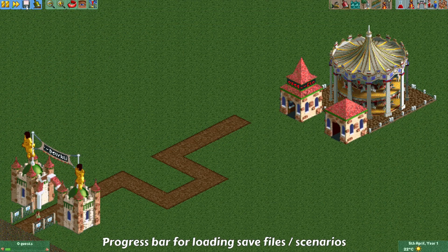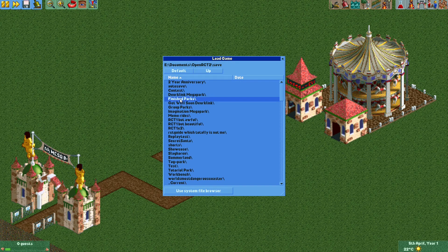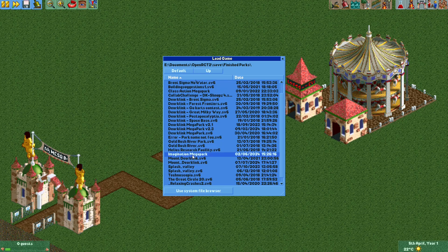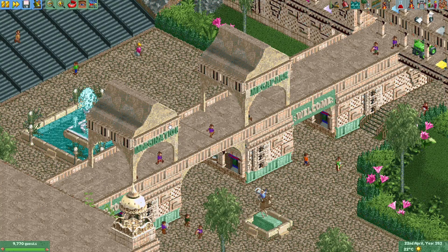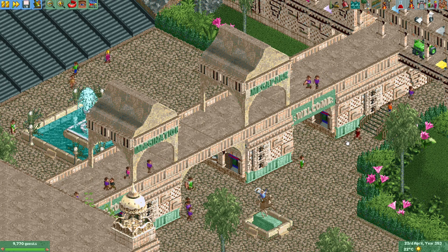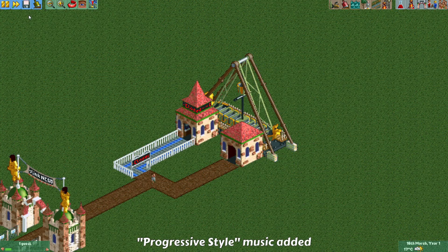The next change is another fun one. Let's load a large scenario — Imagination Megapark. While it's loading, you can see a progress bar in the form of a roller coaster moving along a track, which is pretty neat. Instead of waiting with a blank screen, you can now get a sense of the progress being made. You'll also see this progress bar when loading scenarios, though that will typically be a little faster.